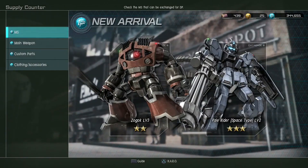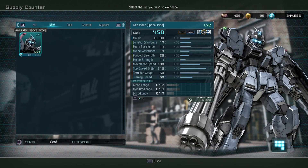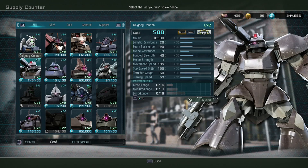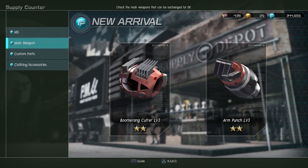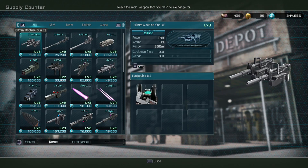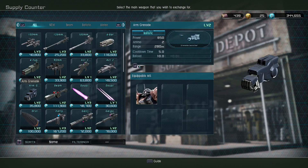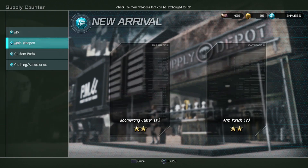Now let's do the DP store. Level 3 Zogok and Level 2 Pale Rider Space are now in the store. Pale Rider Space is 181,000. I've already got the Level 3 Zogok so I can't show you. The Zogok stuff is here in Main Weapons. The Pale Rider's weapons are probably so standard they were already here, or I'm just not seeing them.